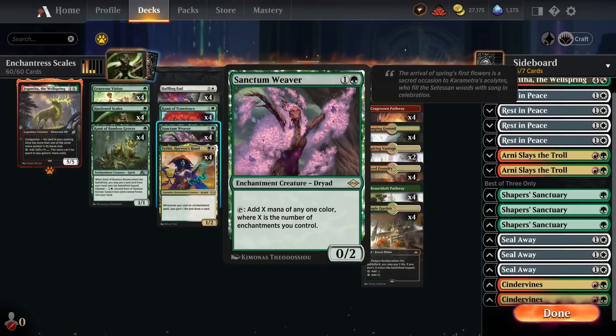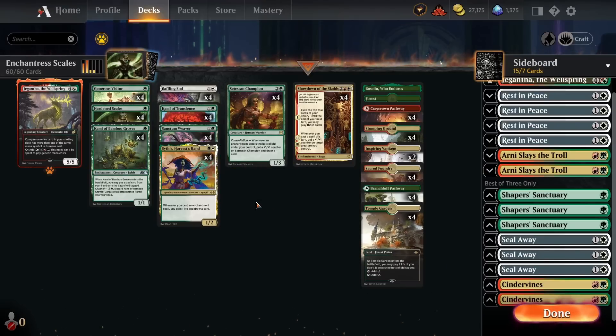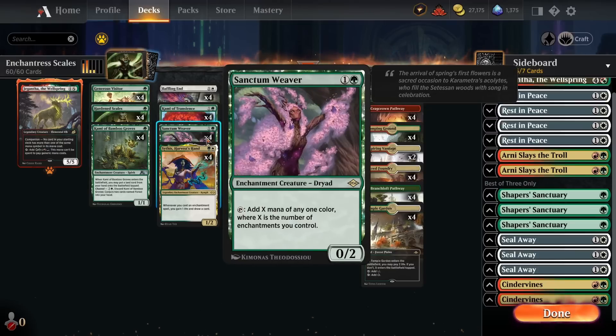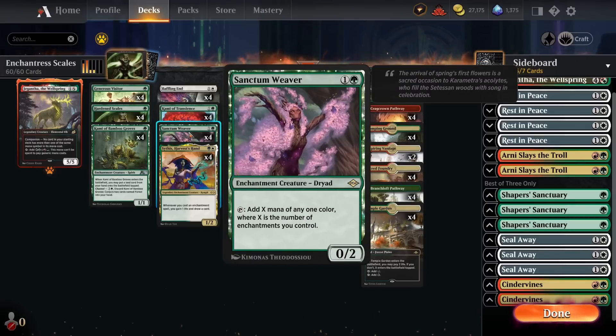We've also got four copies of Sanctum Weaver, potentially the most important card in the deck. Since we have so many ways to refuel with Sithis, Satessant Champion, and Showdown, the main choke point is mana — you're generating a ton of card advantage but often don't have the mana to cast it all immediately. Sanctum Weaver is a two-mana mana dork that adds X mana where X is the number of enchantments we control. Cast on turn two, by turn four it's tapping for six or seven mana. If you get to untap with Sanctum Weaver alongside any of your refuel tools, you just run away with the game.